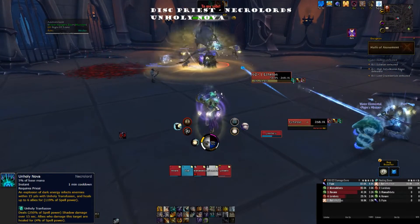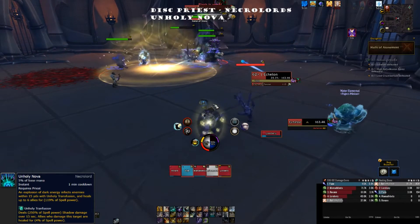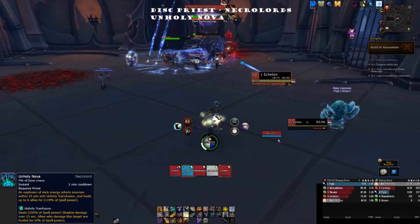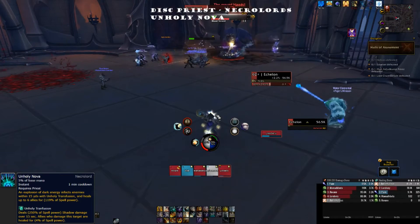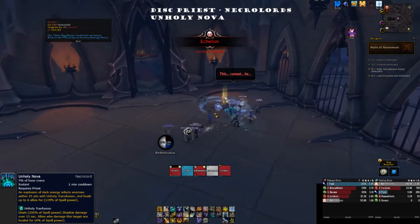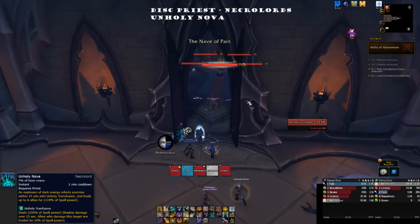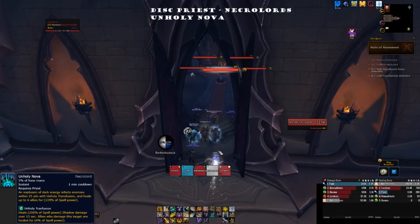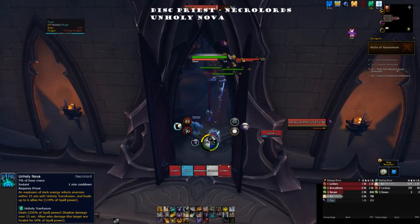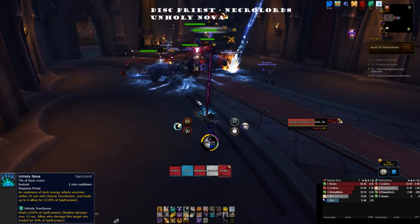Where Unholy Nova falls short is in the raid setting, because you have more than six people around you, so the initial burst heal won't cover your whole raid. You can still get Unholy Transfusion up on a boss, which provides that base percentage healing to everyone attacking it — but that's relatively weak and won't make a tremendous difference in a raid environment as it currently stands.